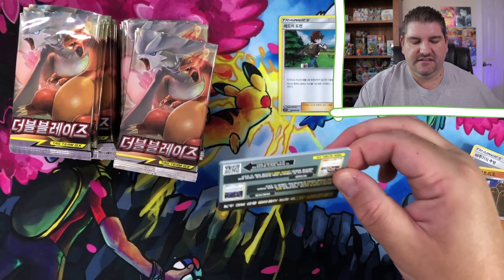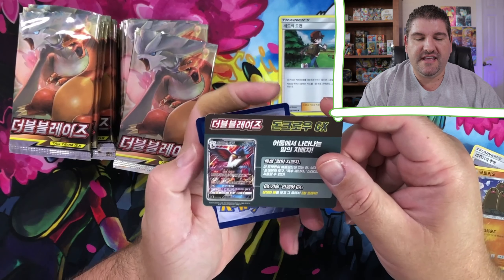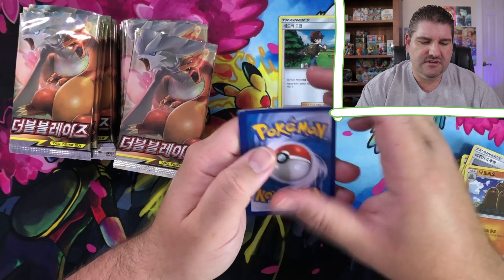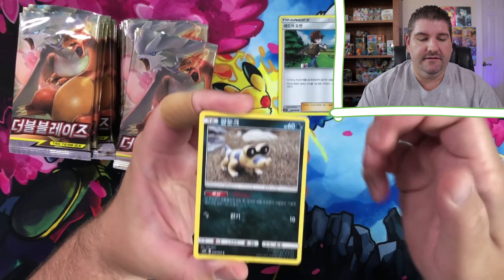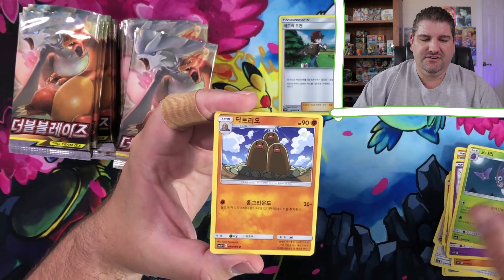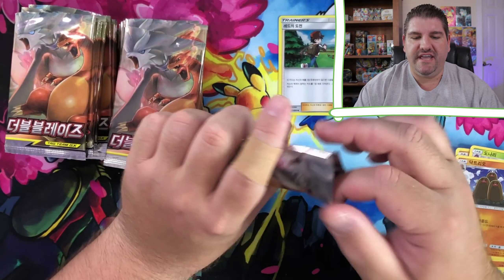Let's see if we can get something awesome. Nobody wants that card - it's a Honchkrow! A Honchkrow! Come on! Nobody wants Honchkrow! So, Double Blaze!